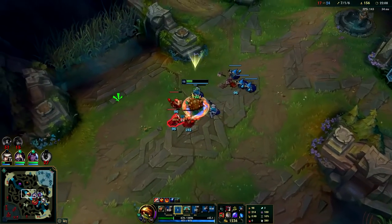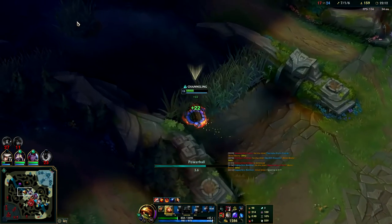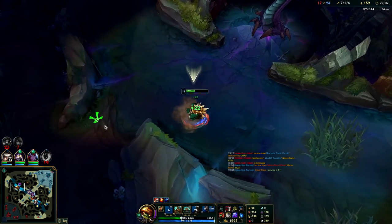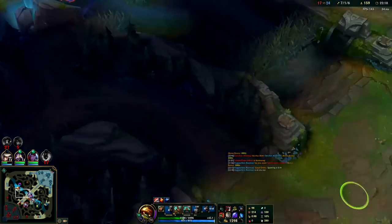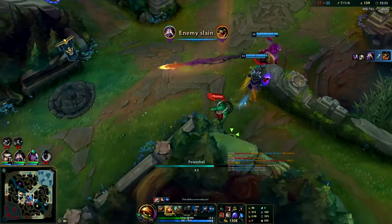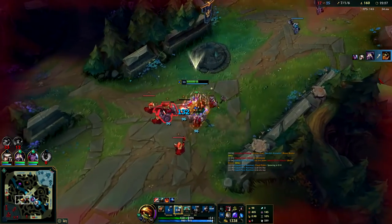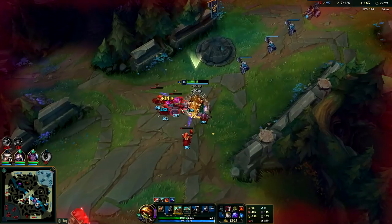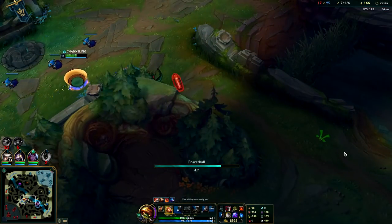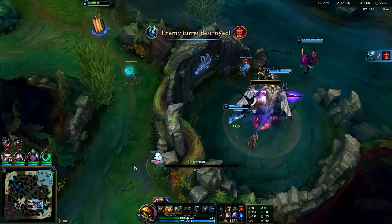We're low on health so we're just going to play around our Q and Q away. Dragon is coming up so I'd like to get that. The red buff is healing me up fast - two of them are dead but I think we can do this. We've got to focus whoever Yuumi is on and kill them fast, otherwise she'll just keep them alive forever. You can catch waves on Rammus and clear them super fast with your Thornmail W - it's almost like having a team fight ability.